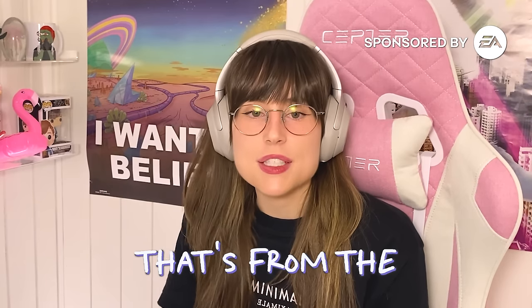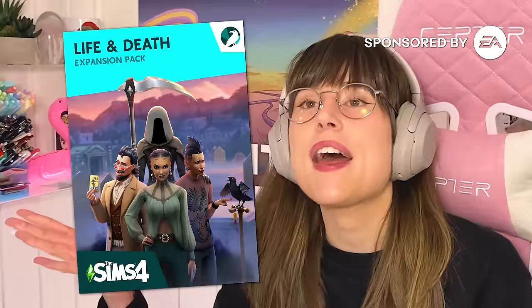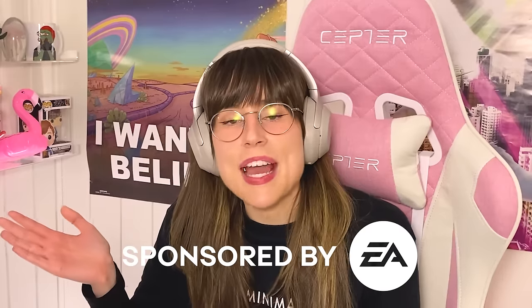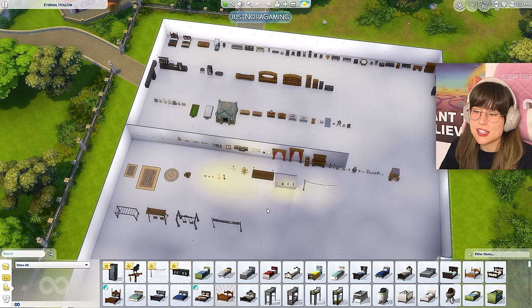Today we're going to be checking out the build buy stuff from the new expansion pack Life and Death, that comes out on the 31st of October. Thank you so much to the EA Creator Network for the early access. Here are all the items you get in the pack that are not from the build section — we'll get to that later.